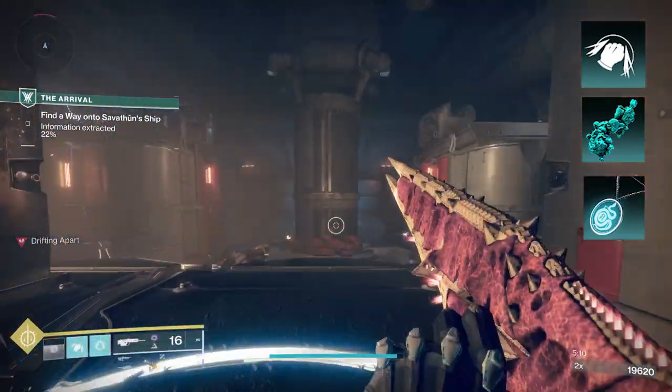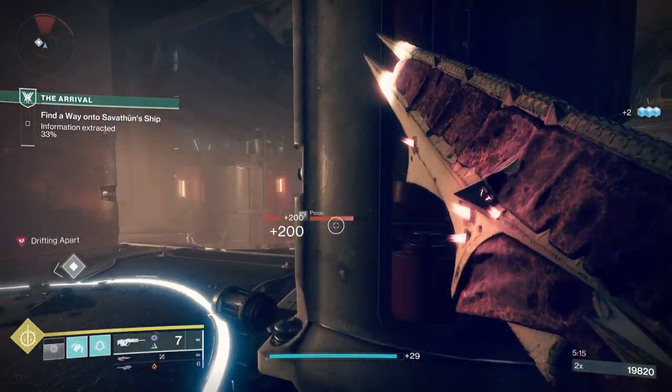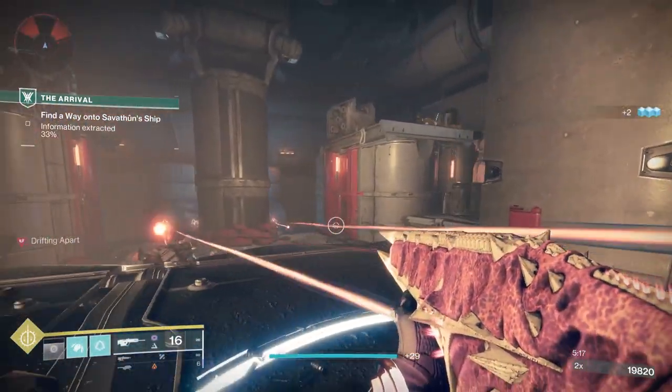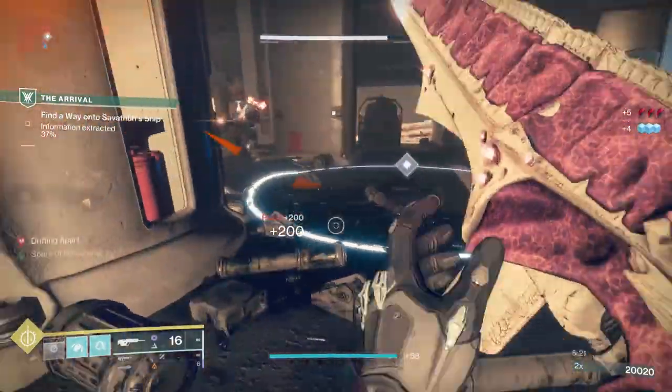I'm going to add Pulse Grenade — you can use whatever grenade you like. Pulse Grenade does really good add clear and area control. It lands near you and continues to damage things over time, which works well with the other things within this build.